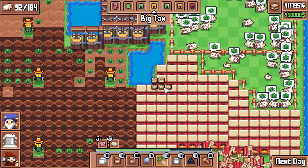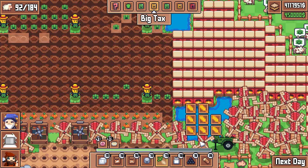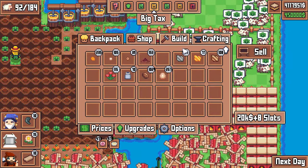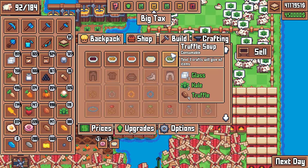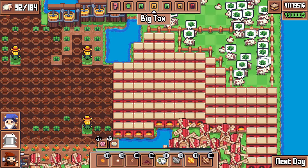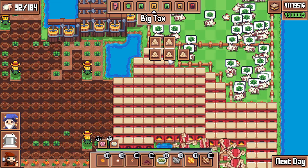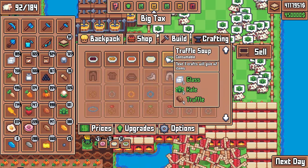Now we can move into the crafting phase. I thought a windmill cost 30 wood — it does not, it costs 50, so cancel that notion. So now we can look at crafting. We want to start with the truffle soup, then eat the truffle soup, and then craft some more truffle soup with the truffle soup buff, and then craft some more truffle soup.